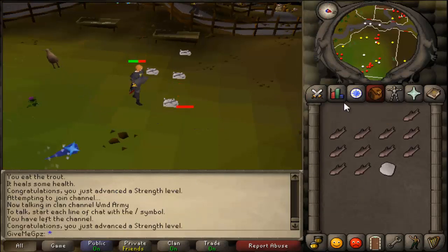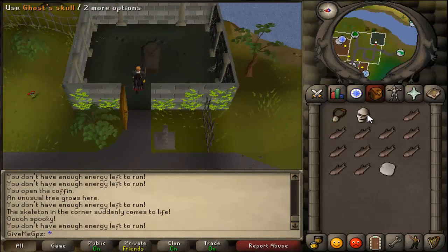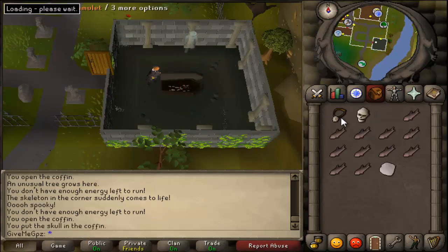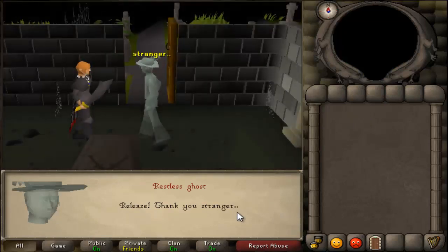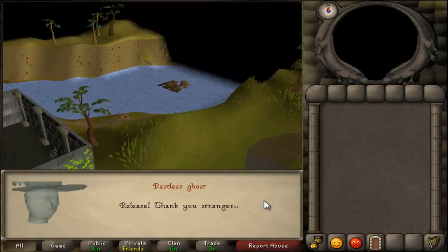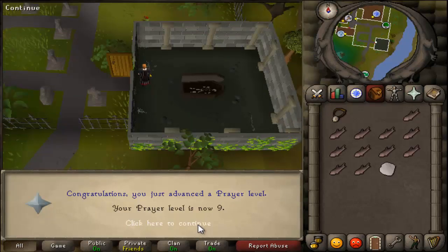I did the Cook's Assistant quest, though the clip for that has disappeared, and then I did the Restless Ghost quest, as you can see on screen now. Those two are really easy, quick quests so I thought I'd get them out of the way right at the start. Restless Ghost gives you a bit of prayer XP and Cook's Assistant gives you level four cooking. I got to level nine prayer off Restless Ghost.